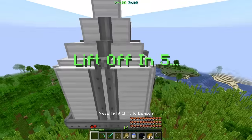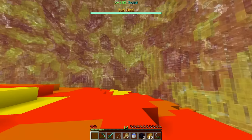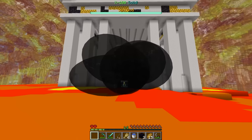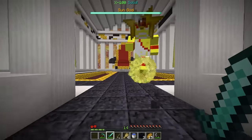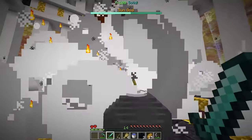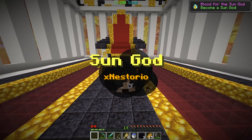Now we got all the stuff — the obsidian, the iron, some gold. The last iron piece is going to be the rocket exhaust. Now we just got to make the staircase thing — nose cone. When we combine all three, I think this makes a rocket. And there it is — a rocket! To infinity and beyond. Let's place that down — we're inside! Liftoff in five, four, three — how am I even inside in a chair? Let's go! We are getting close to the sun. Holy — we're in! We made it. The sun — 'Home of the sun god.' I don't think we're fighting the dragon today — I think we're fighting whoever this guy is. Let's get our water bombs ready. 'You've finally come, my child. It's time for you to take the throne. But first, you must earn it through combat.'